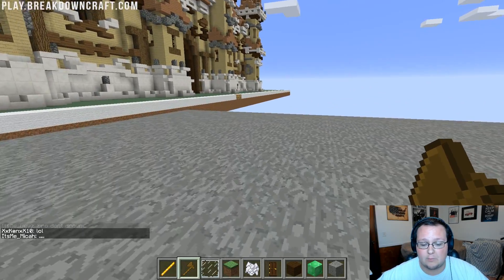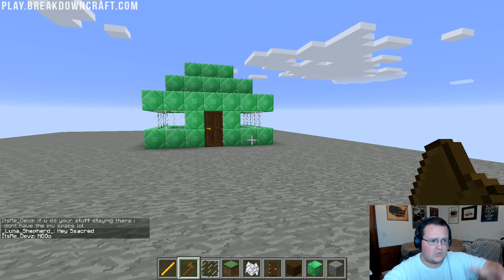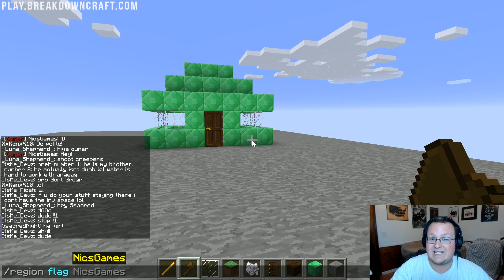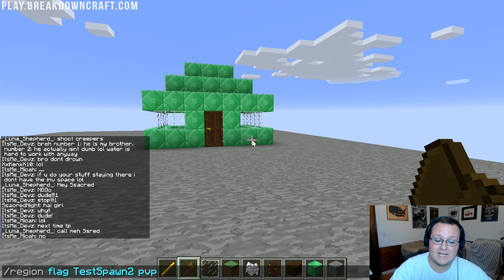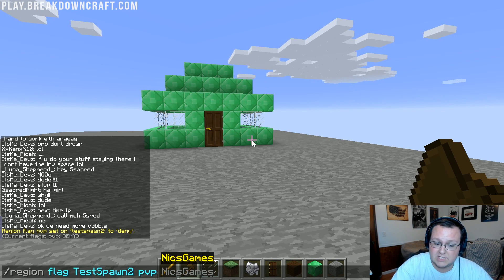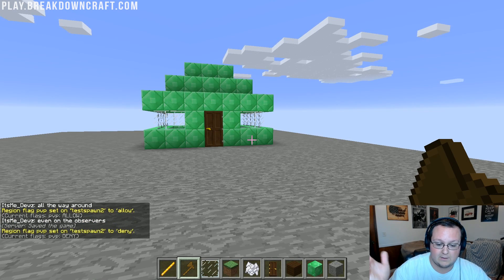Now I'm re-opped. To turn off PVP, do slash region space flag, then the name of your region — test spawn 2 — then PVP space deny. Hit enter and boom: current flags show PVP deny. Now people can't PVP. If you wanted to allow it, you'd do slash region space flag space region name space PVP space allow. But for a spawn, we want deny.